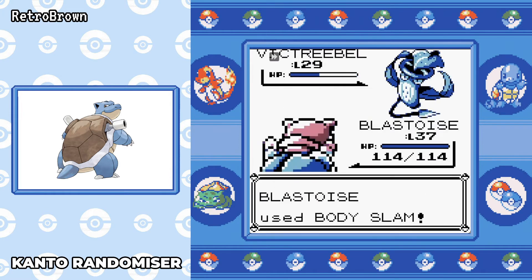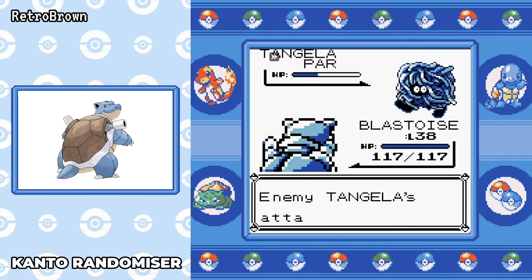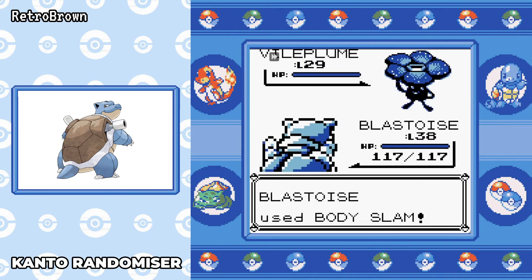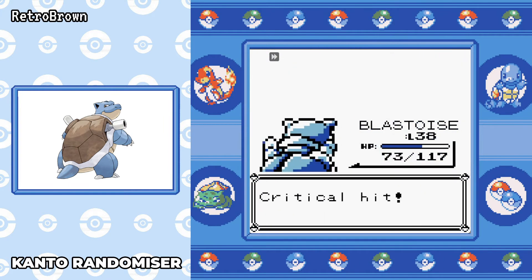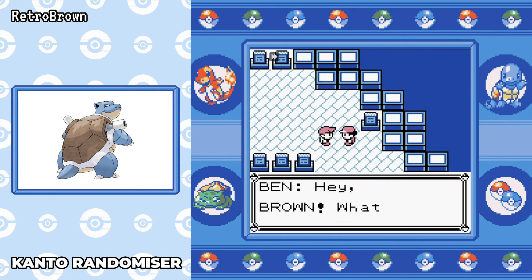Third time lucky on Erika. I opt for Body Slam — and that's the reason why I love the move, the chance of paralysis. It makes it so much easier, especially since Blastoise is actually quite a slow Pokémon. Vileplume does get a Petal Dance off but I've retained so much HP I win the battle with two Body Slams.